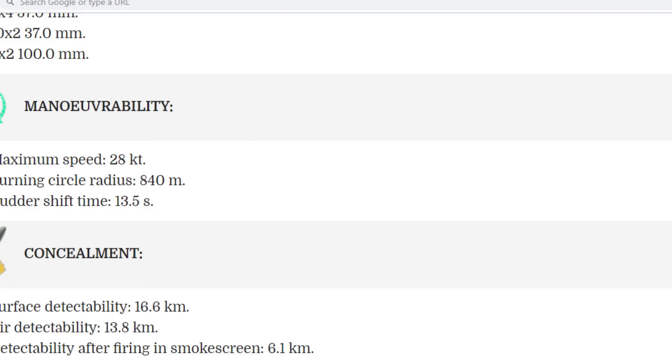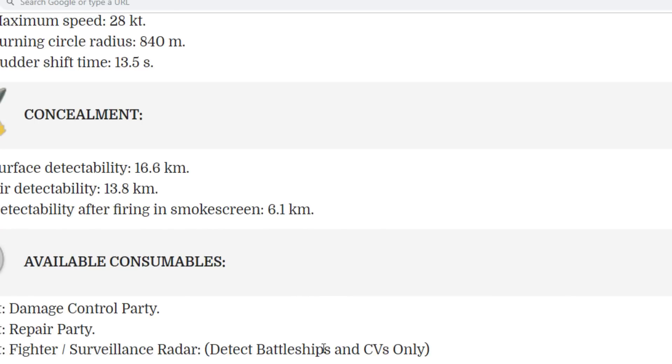Now for consumables: slot 1 is damage control party, slot 2 is repair party, and slot 3 lets you choose between a fighter or spotter/radar. The radar has 15 kilometers range and detects only battleships and CVs. For tier 8 the radar duration is 40 seconds, for tier 9 it's 50 seconds, and for the tier 10 silver ship line it's 60 seconds.